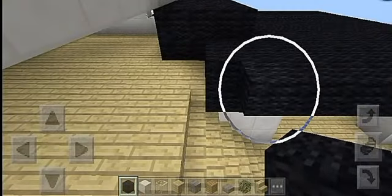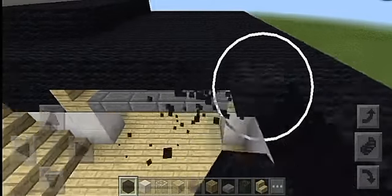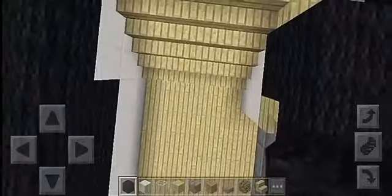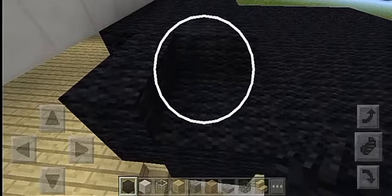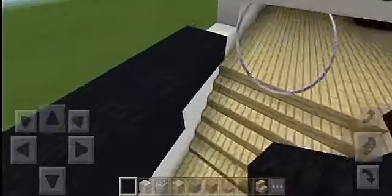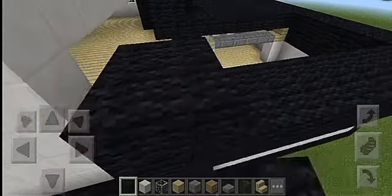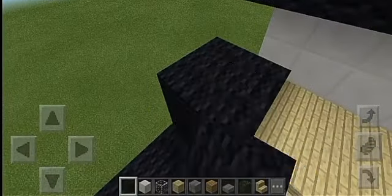I downloaded a texture pack and played with this map, and while in the area I took it back and the house disappeared — like, the house was just not there. I tried killing myself but the house was still not there. It was so weird. I'm so glad that it's back now.